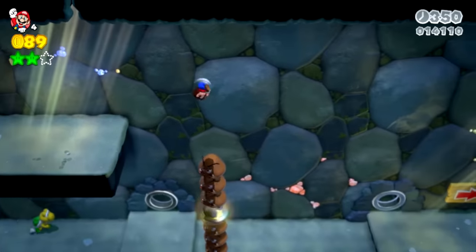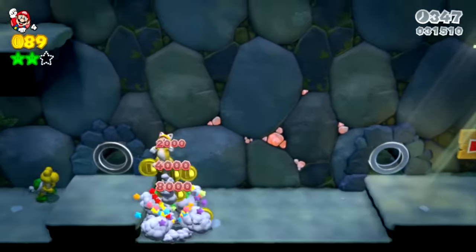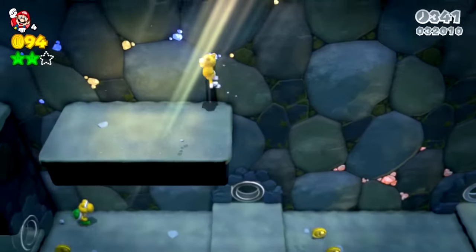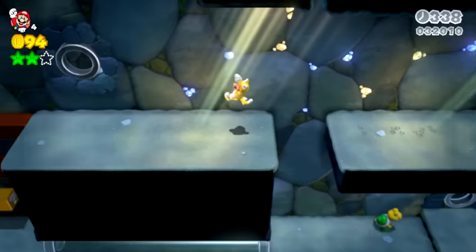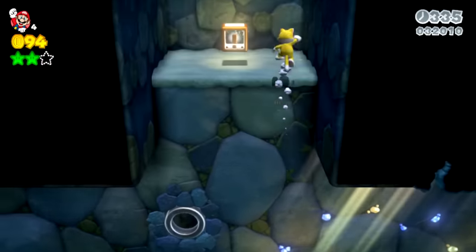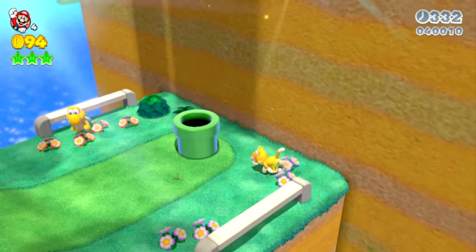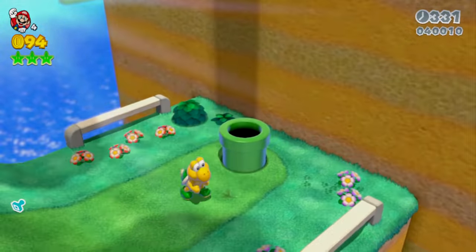If these 90-degree wall jumps are too hard — and this is a spot where they are really difficult — I made the Goomba stack here have a super bell instead of the green star so you could get up more easily. When you pop into this warp box, you get the final green star and the stamp, but you have to make your way through the whole level again from the start if you want to finish the level.